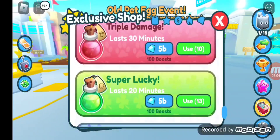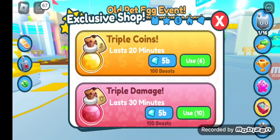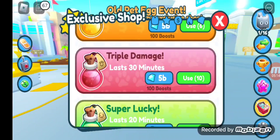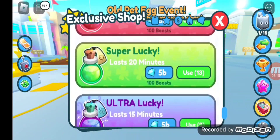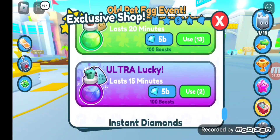We got triple coins, triple damage, super lucky, and ultra lucky potions. On the triple coins they have a tag of money on it. On the triple damage they have a paw print on the tag. On the super lucky it has a clover on the tag. On the ultra lucky it has four clovers on the tag for that potion.